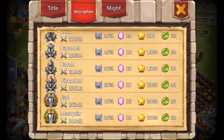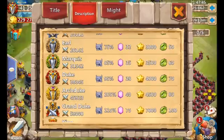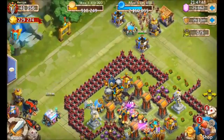Quest rewards along with might — you can see right there it's an extra 500 honor badges a day, and it'll end up paying for itself very quickly.